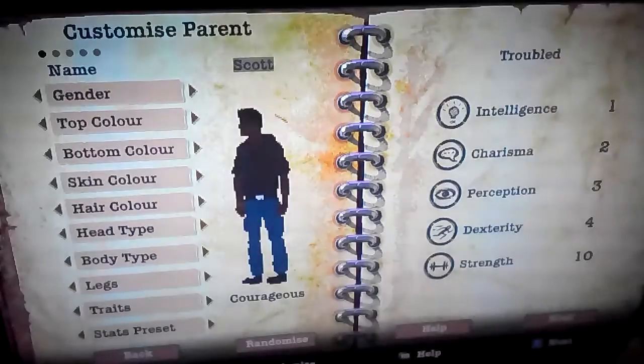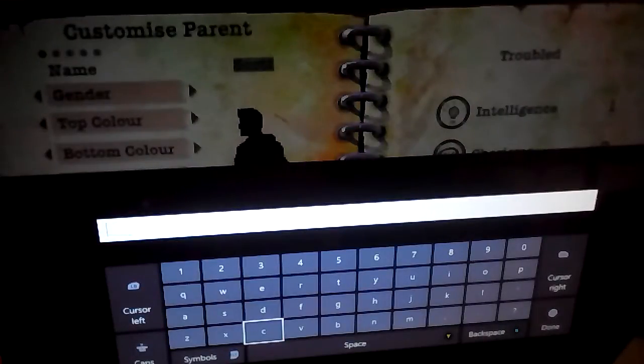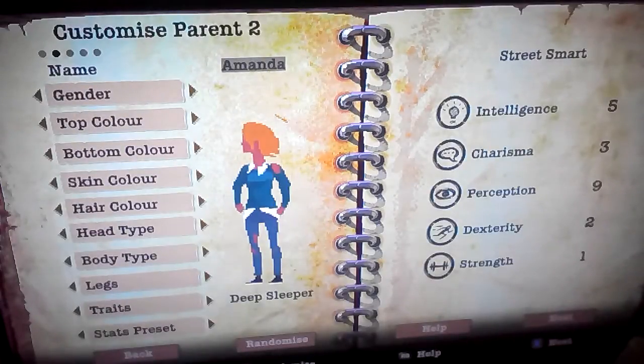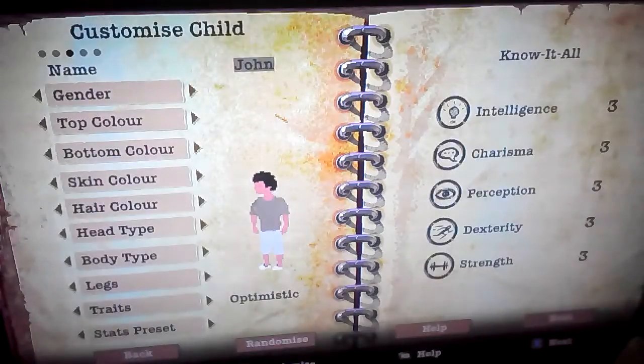Let's change this name to Max for no apparent reason. Actually, we're gonna keep the name Amanda. Let's put her as optimistic and well educated. We'll have her like that — small people, yes.